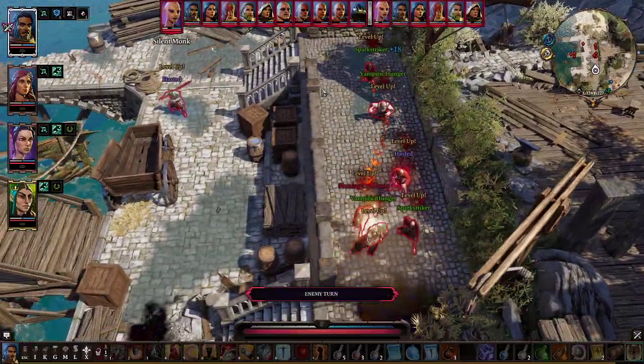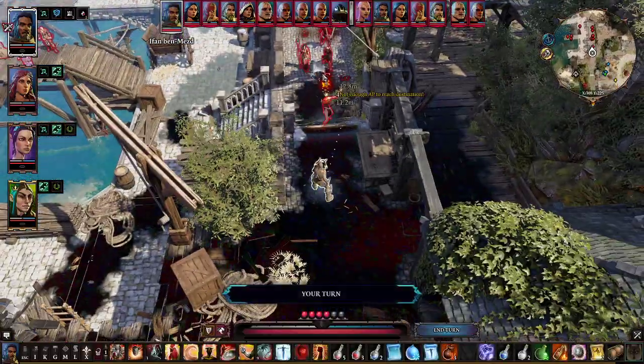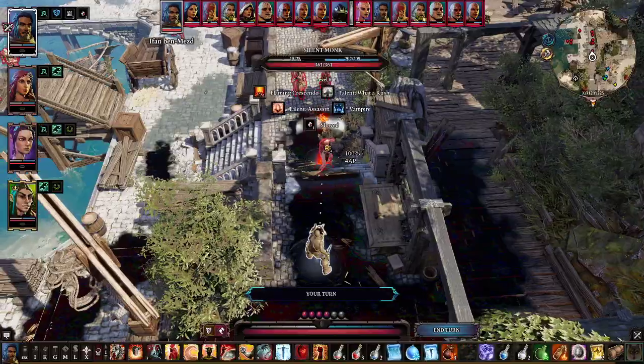There we go. You can see one, two, three, four — I think there's a fifth one here — six, seven, eight, nine, ten, eleven. And I think there's a twelfth one down here as well. So, lots and lots of enemies.